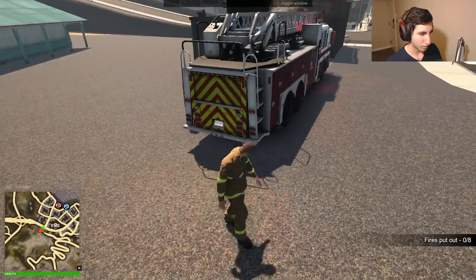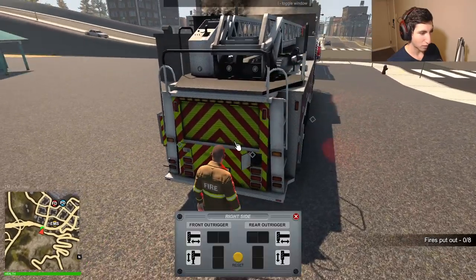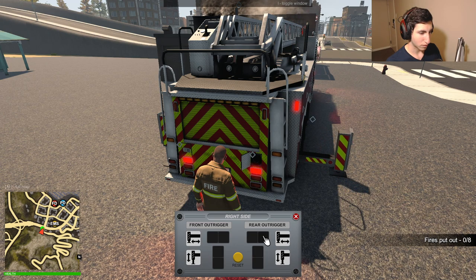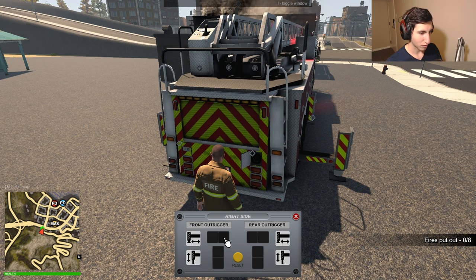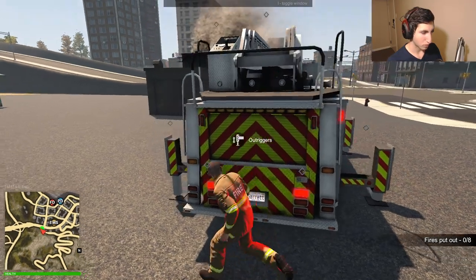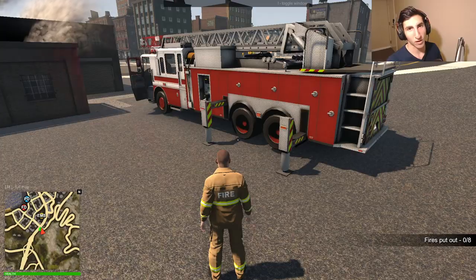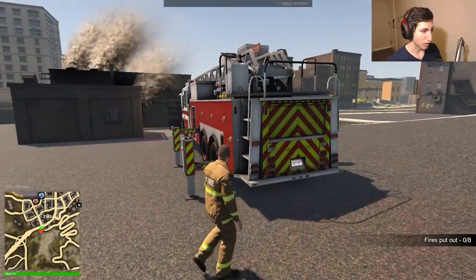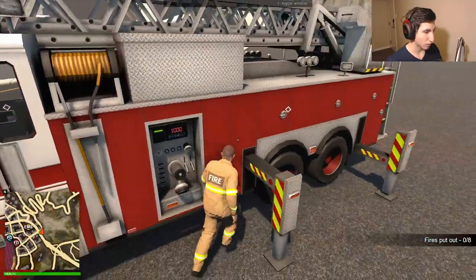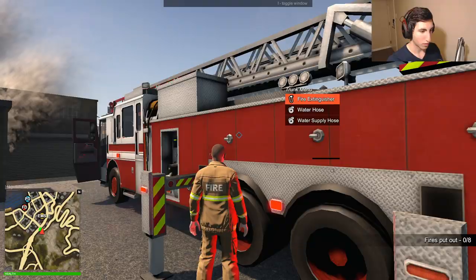Our ladder isn't going to go out that way so we'll bring the outriggers out here. We don't really need to lower it much more — that would defeat the purpose. Looks good — we're all off the ground, that's all that matters, and the truck is quite stable. Let's get our fire gear going.